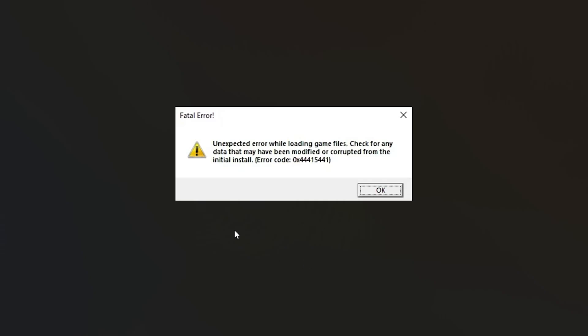If a Helldivers 2 game crashes and gives you this fatal error which says 'unexpected error while loading game files, check for any data that may have been modified or corrupted from the initial install,' with an error code displayed here — I'll guide you on how to resolve this issue, so make sure you follow these instructions very carefully.